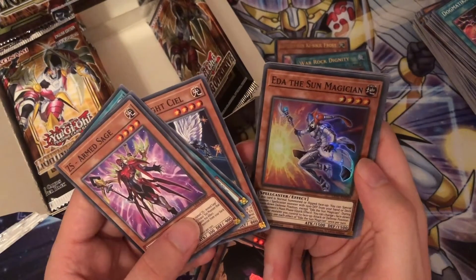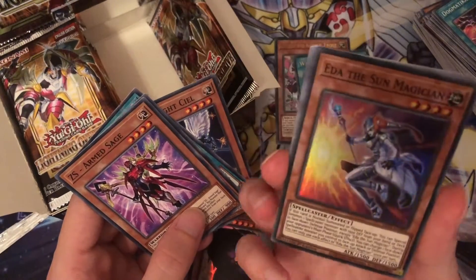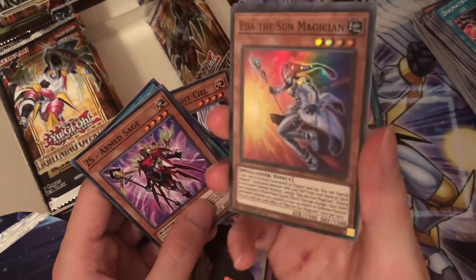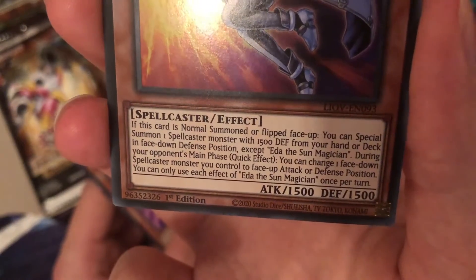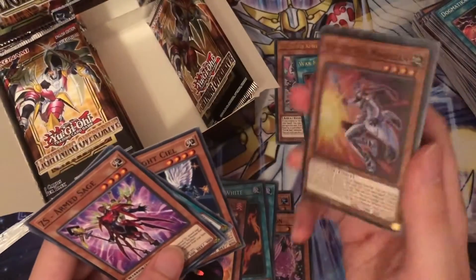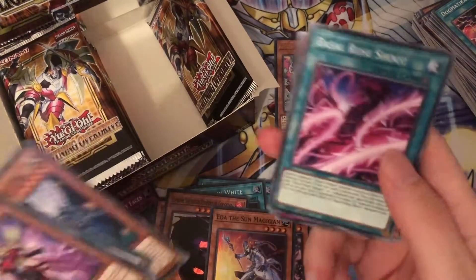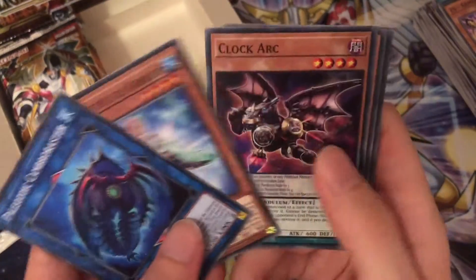I didn't know this was in the set — this is actually quite intriguing because one of my deck profiles actually does need this card in English. This is Ida the Sun Magician. So you can switch to a Spellcaster — 1500. I can't remember which deck profile needed this, but I definitely need a playset of that. That's actually a really pleasant surprise. Now I just need the Frost Magician — that's the other OCD card I need.